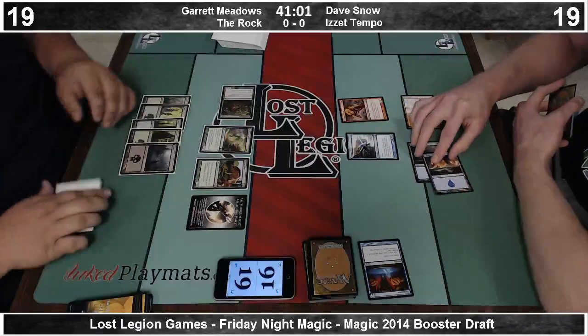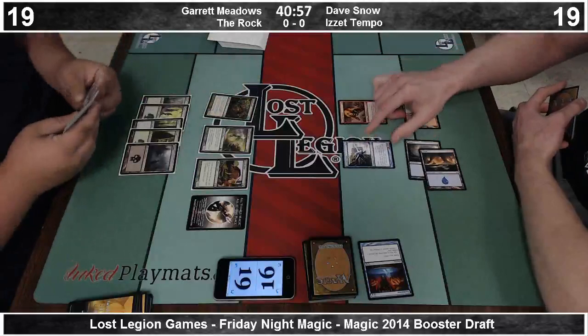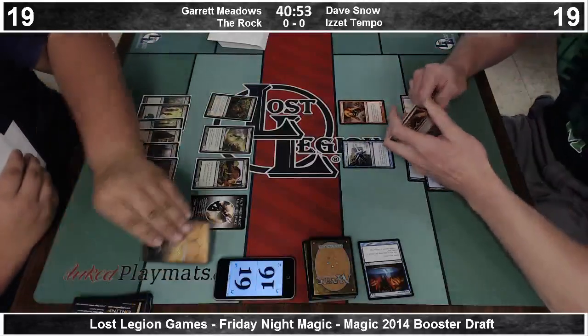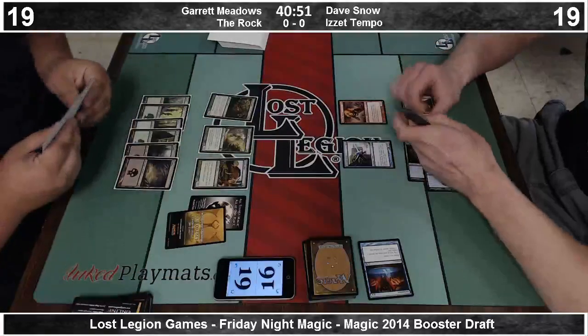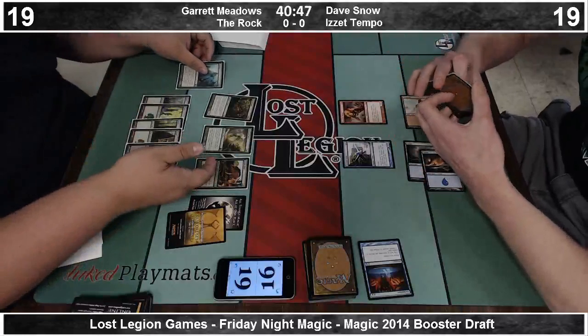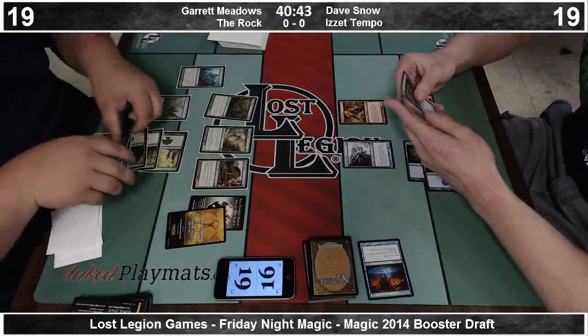I have no idea why the Spore Mounds were still available that late. It's not the best card in the format, but it's very strong and should never be that late. I think Garrett picked up both of them. There we see the first of our mini Fire Cats. It's very fragile when attacked — it was obviously not something Dave showed up thinking he'd draft, but it's tough to attack favorably into a Fire Cat.